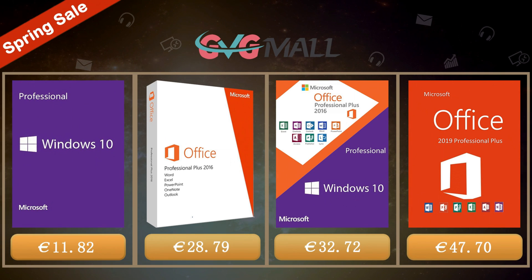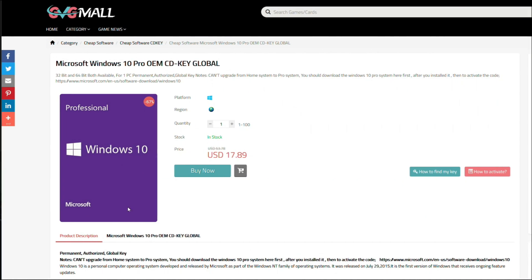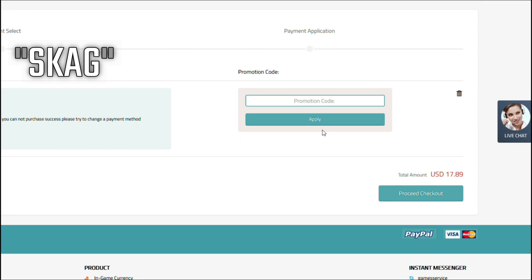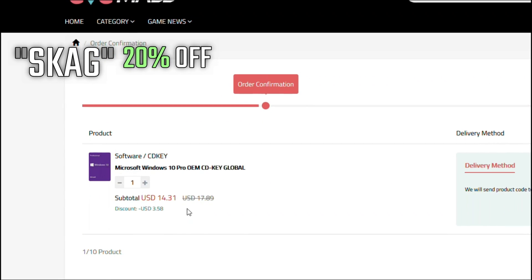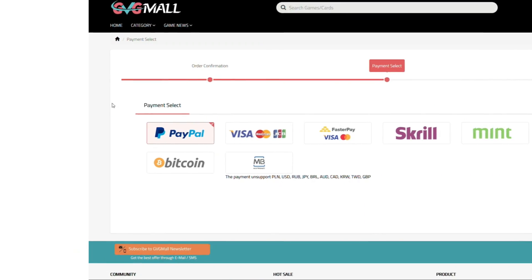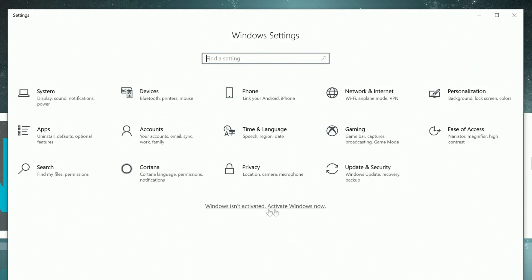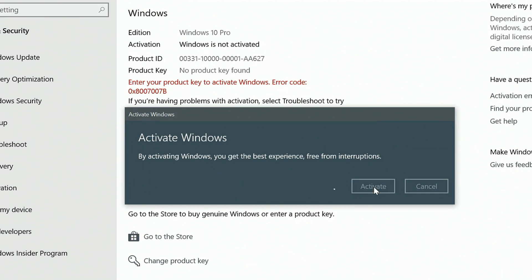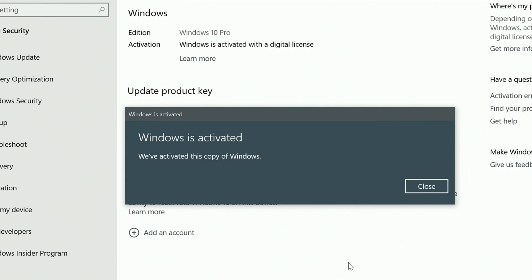Today's video is sponsored by GVG Mall, where you can get a Windows 10 serial key for only $17. By using my discount code you get 20% off, making it even less — just $14. After payment you'll receive the serial key, and to activate it just go to your Windows settings, enter that key, and voilà — you have an activated system for only $14.